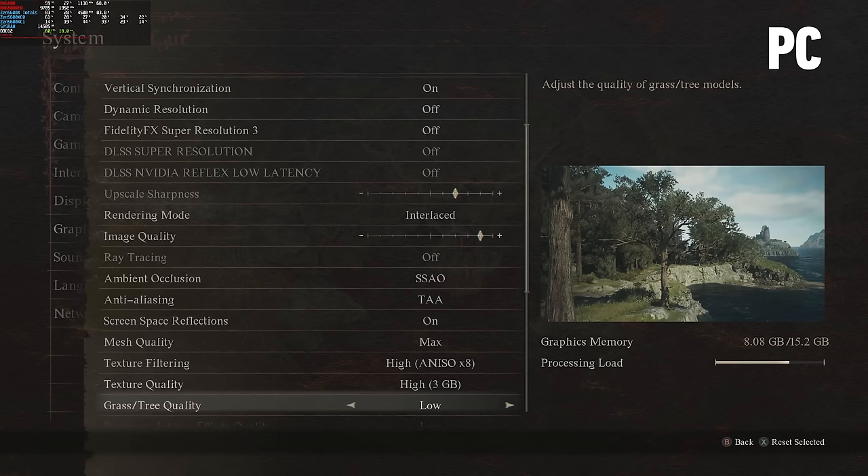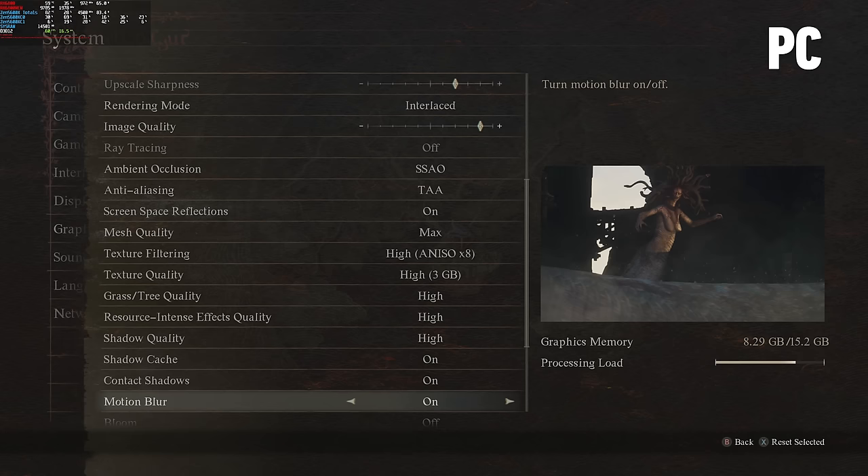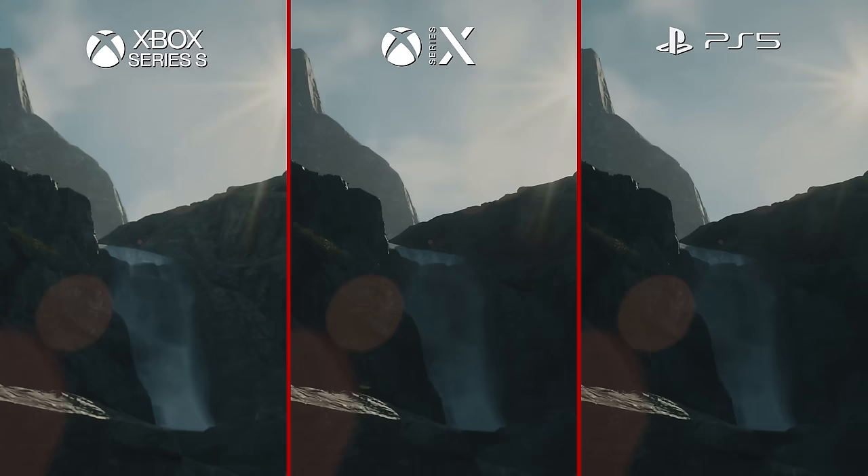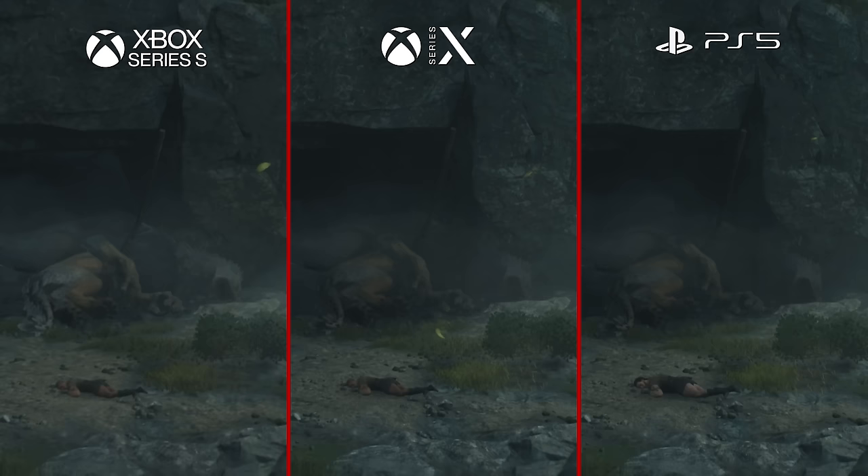But something jumps out: the range of options within each setting is limited. Most are a simple on-off toggle or only a low or high setting, with textures and image quality being the most vital. All three console versions look close to identical in base settings, which align close to the maximum on PC with some reductions.